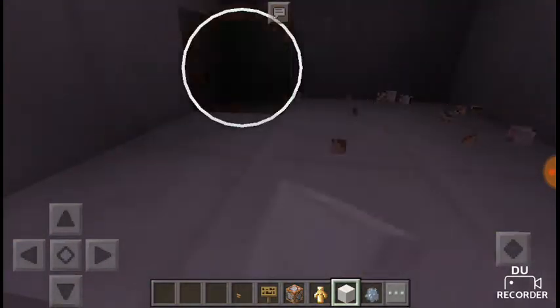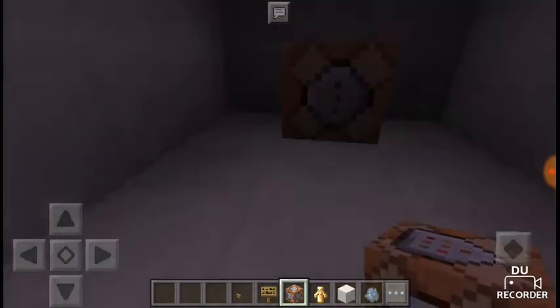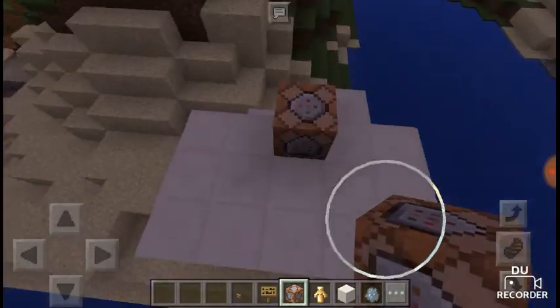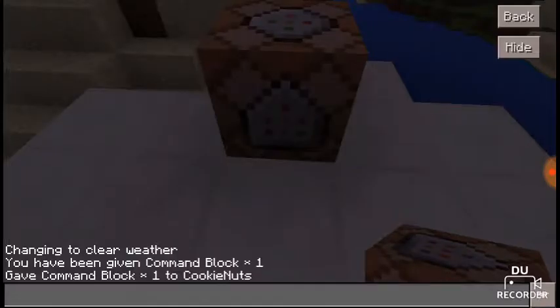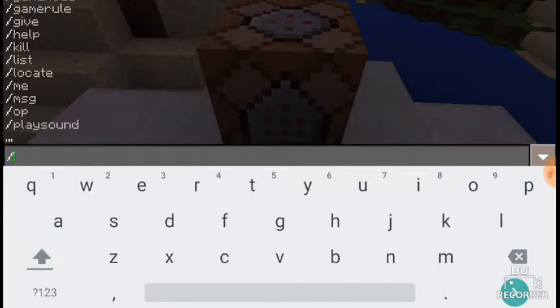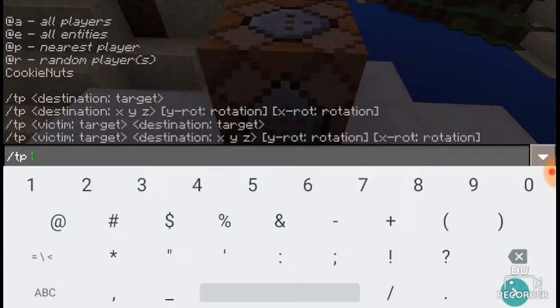We should put just one command block. Open it up — let's put the command block here. Now let's type the teleport command: type slash TP and a space.